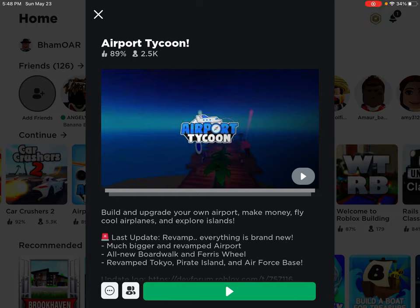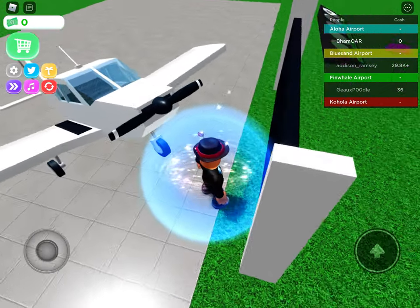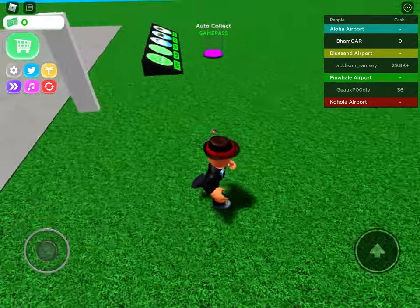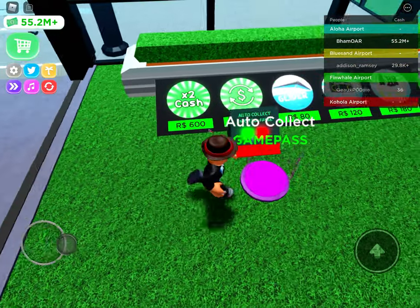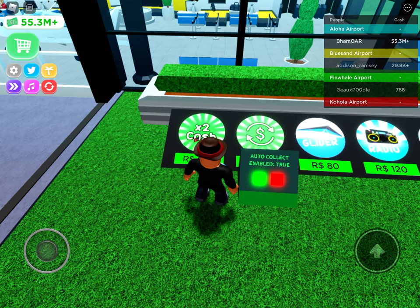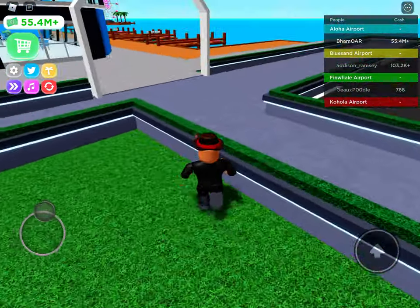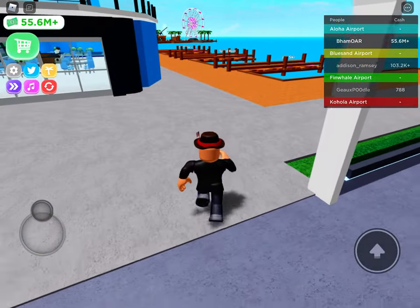Hello guys, welcome back to another video. Today I'm playing Airport Tycoon. I don't have anyone with me today. I'm not completely done with the airport — I've only got like near half of it. I do have auto collect, and the settings say false, true, false. I don't know why it says true; it should just say on and off.